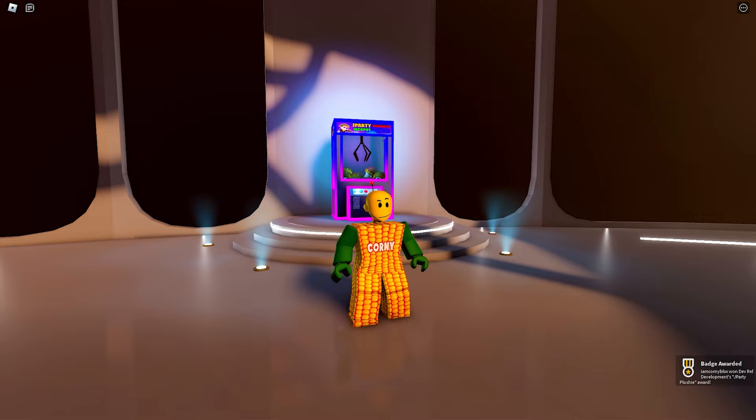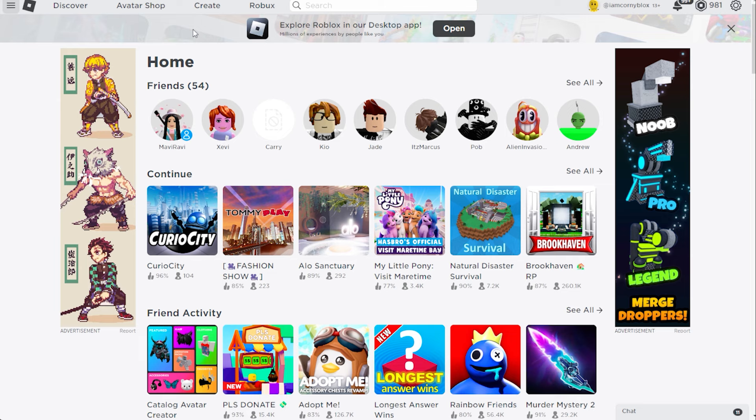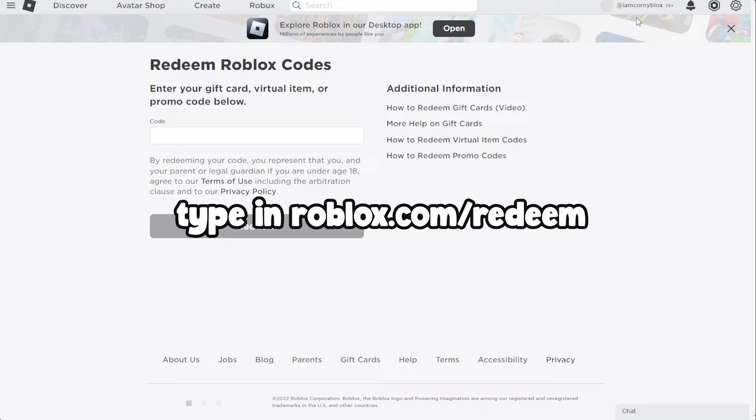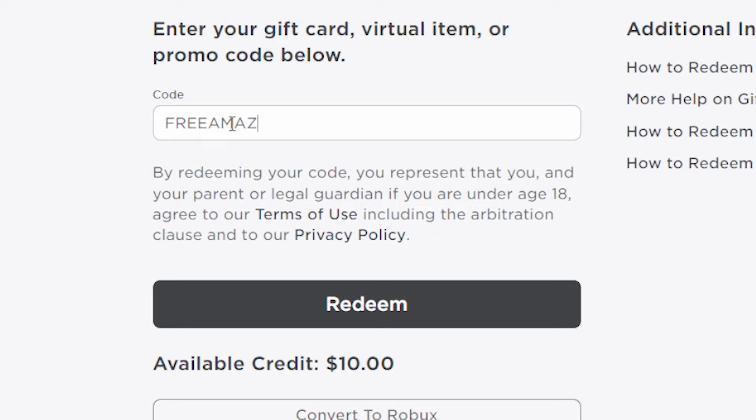So to get this cool fox item, you need to open Roblox in your desktop browser and click on Gift Card, then Redeem Cards. Or simply type in roblox.com/redeem. Now go ahead and type 'free amazon fox 2022', then click Redeem.